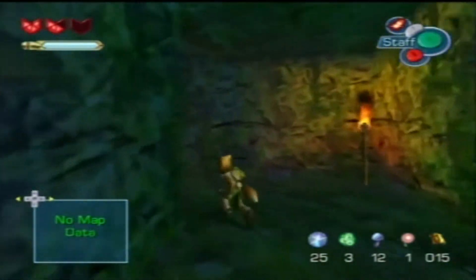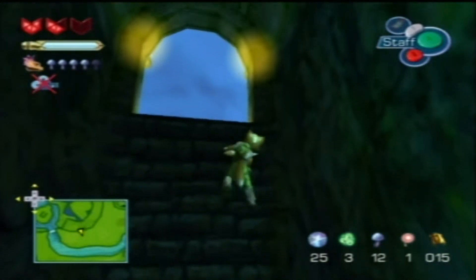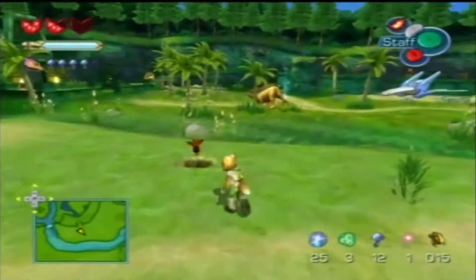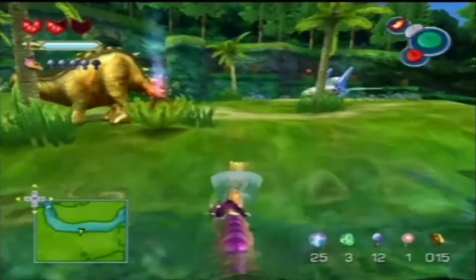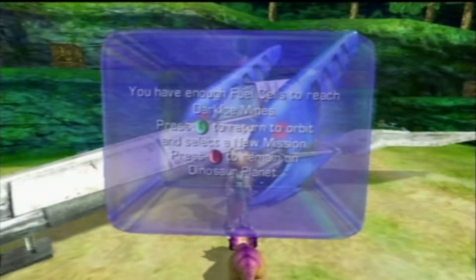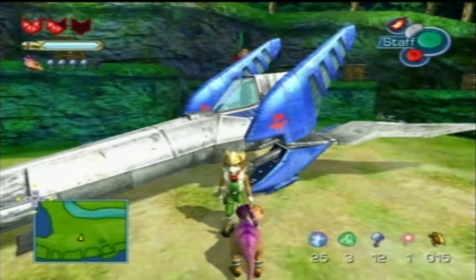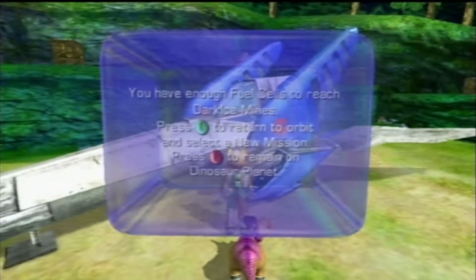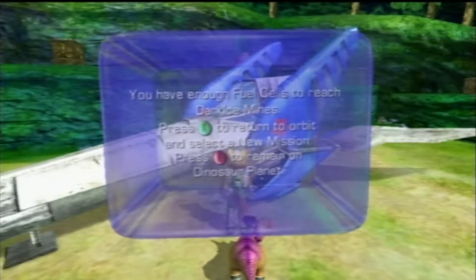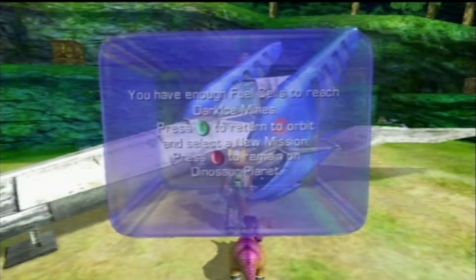Now that I've done my preparations, we are finally able to go out of Thorntail Hollow, and by extension out of Dinosaur Planet, to Dark Ice Mines, where the first Spellstone and Garundate's daughter lies. We can quickly collect this Buffondad now to carry 10. The Arwing — we have enough fuel cells to reach Dark Ice Mines. You want to know how many fuel cells you need? Five. We have 25 right now. They are really generous with fuel cells in this game — we're only halfway to the absolute number needed to complete the game.